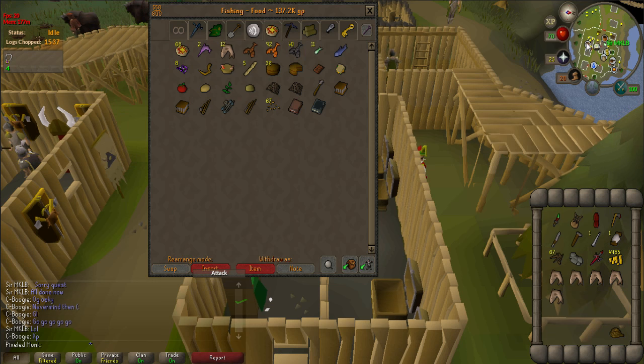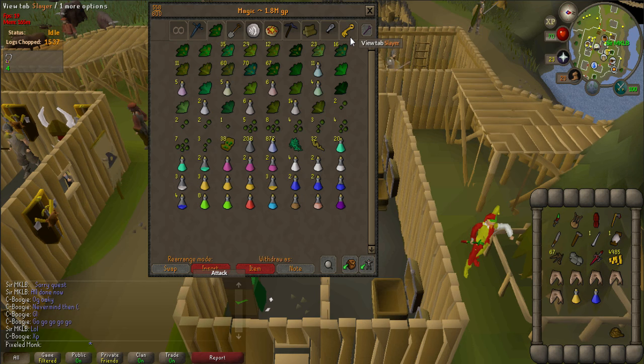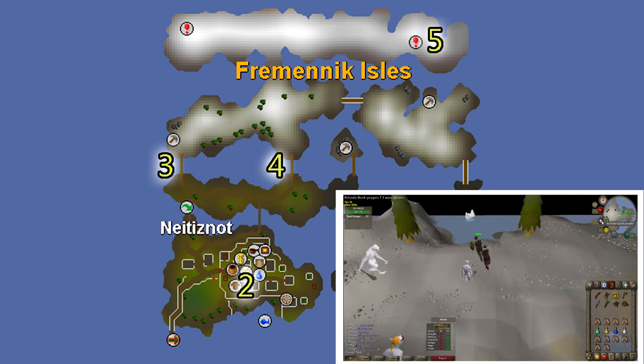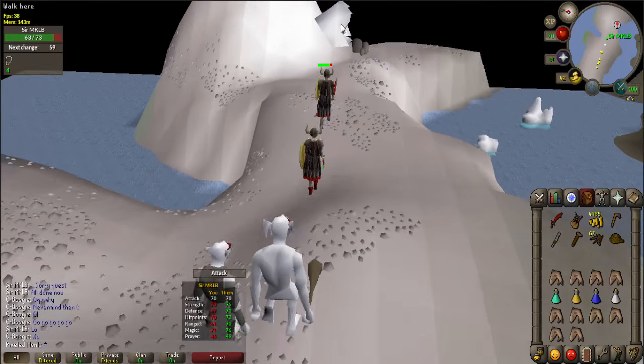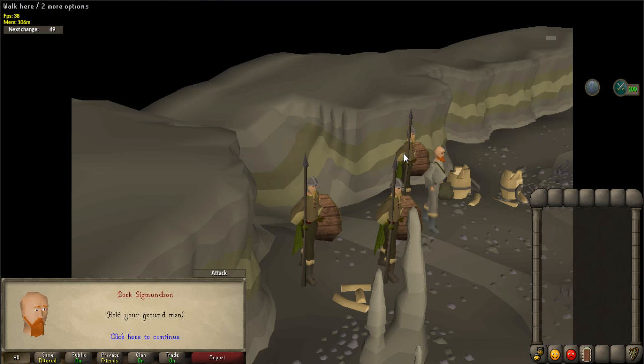Now you will have to fight trolls. Equip your yak hide armor and shield, then go to the bank to collect gloves, boots, helmet, amulet, and a melee weapon of your choice — magic and range have no effect on the Ice King. Also bring a superset, ring of life for an emergency teleport, prayer potions, and fill up on good food like pineapple pizzas or sharks. Head to the most northeastern part of the isle, marked as number 5 on the map. As you get closer to the dungeon, more and more trolls will hit you, so it's a good idea to use Protect from Melee until you enter the cave.